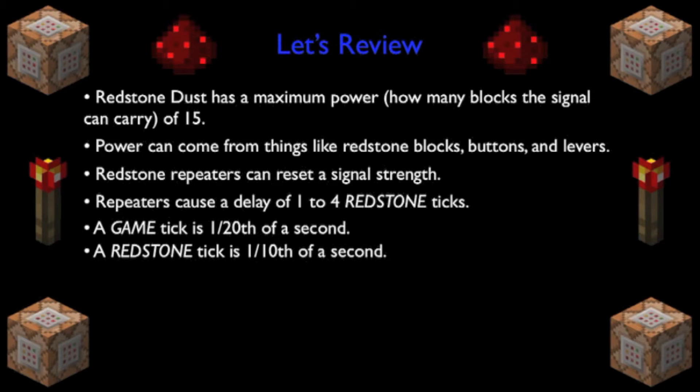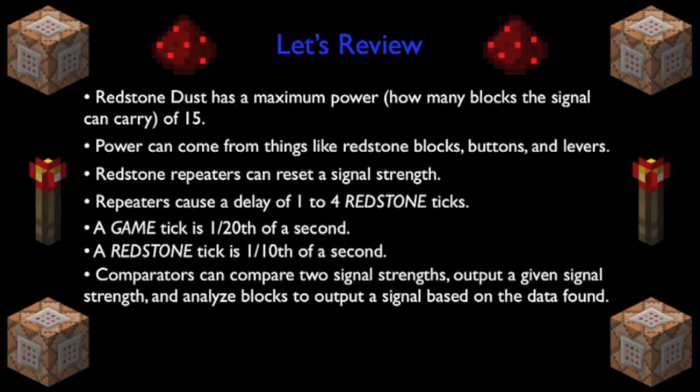Comparators can compare two signal strengths. They can also output the same signal strength that they receive, allowing you to carry a signal you want to save to another location. And finally, comparators have the amazing ability to analyze all sorts of blocks and output a signal based on what is found. The most important of these is the command block.